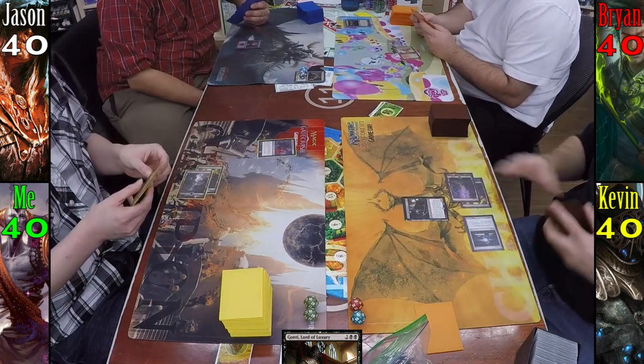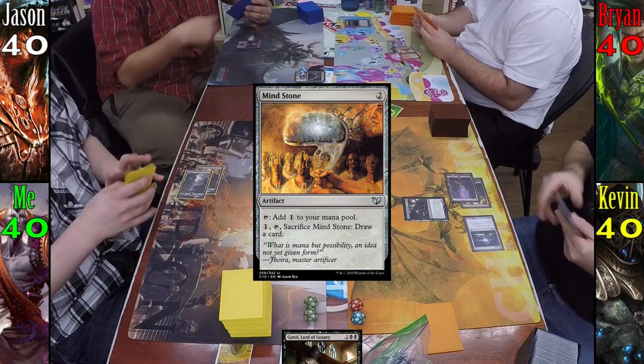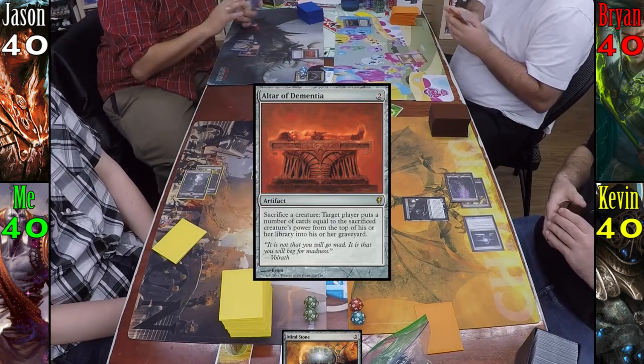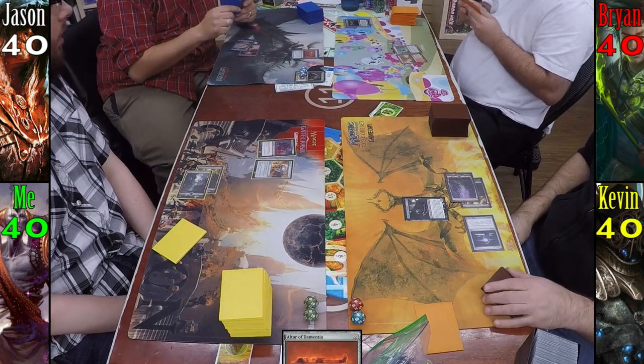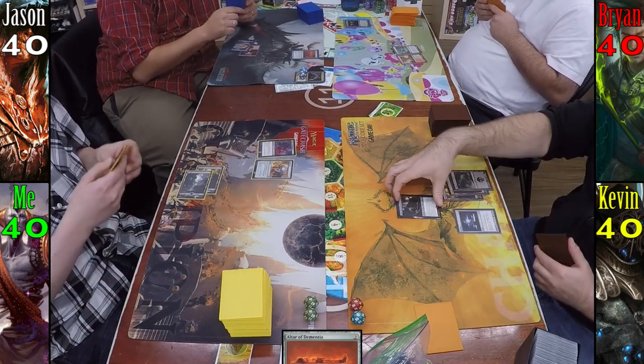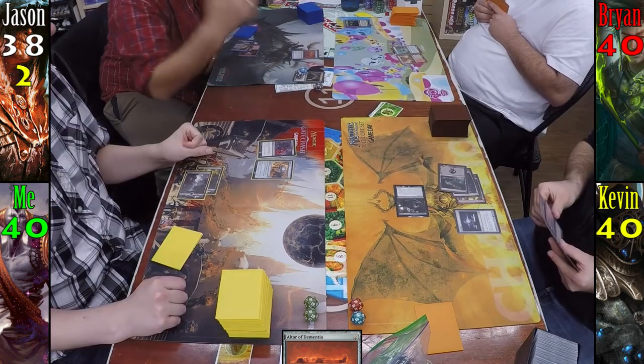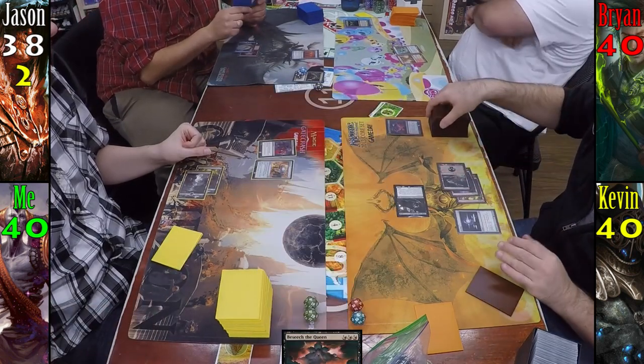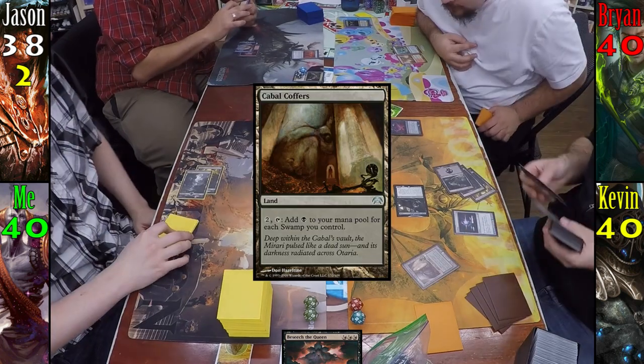For my turn I play a Swamp and cast Mind Stone before passing to Jason. Jason plays an Island and then casts Altar of Dementia and passes to Brian. Brian plays Flooded Grove, then passes to Kevin. Kevin plays his third Swamp then moves to combat, swinging Gonti at Jason. During his second main phase he casts Beseech the Queen, finding Cabal Coffers, and passes to me.